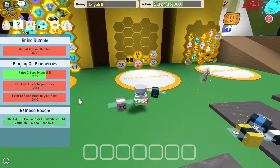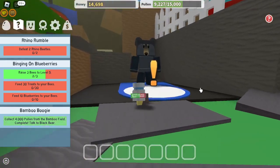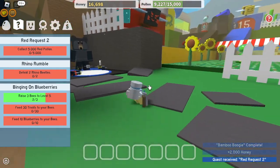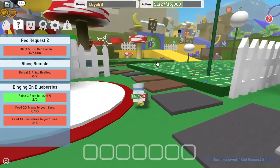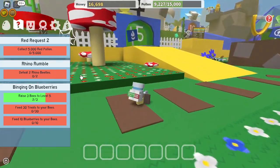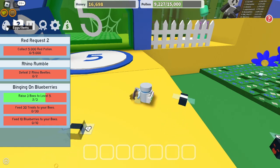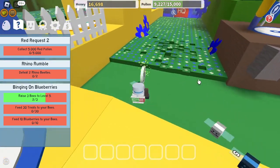Any quests? Black Bear — that's right, talk to Black Bear. Red pollen — yeah, okay. So red pollen, instant strawberry, and mushroom area if I'm not mistaken. We have to kill bees, feed two rhinos, three to level five, but feed 30 treats to your bees — but I do not have 30, I only have 27, so we really can't do that, at least not yet.